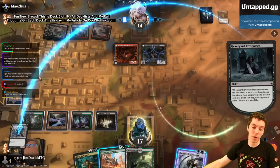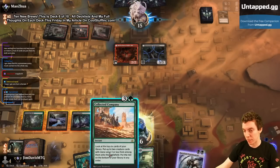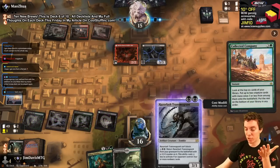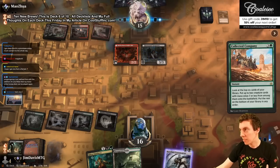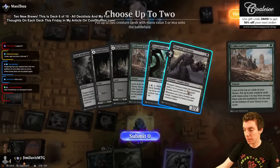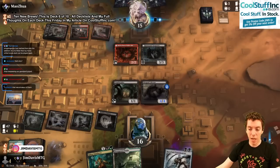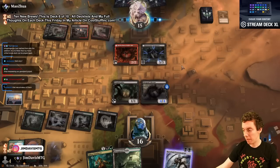They're targeting the Reaver — wow, okay, that's funny. They're playing around me recurring it but I obviously have Company. So if they targeted it I'd have had a real hard choice, but I have an easy choice. He's targeting this — I can recur in response but I want to cast Company instead. They could have forced me to choose between doing this or Company. We get Crypt Breaker and Colossus. I punted — I should have Companied in response to the ability on the Trespasser. That's my bad.